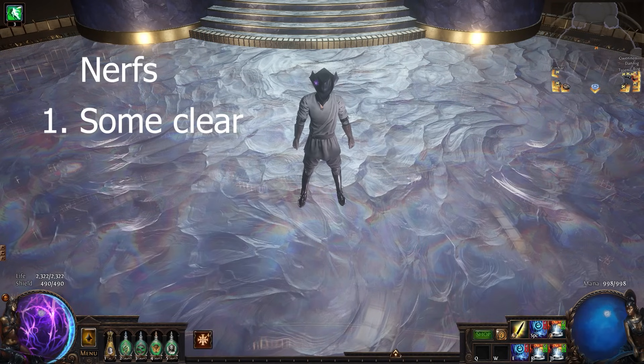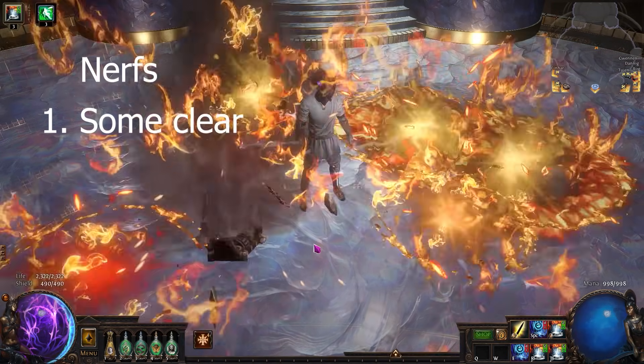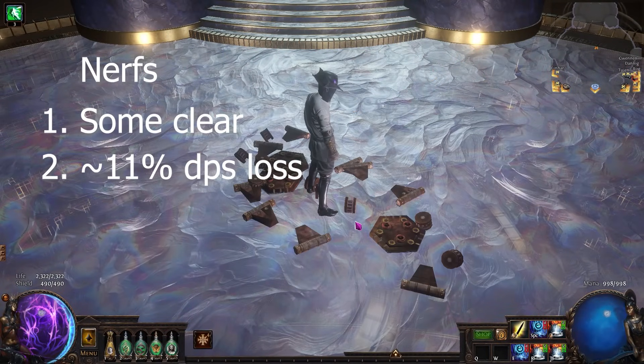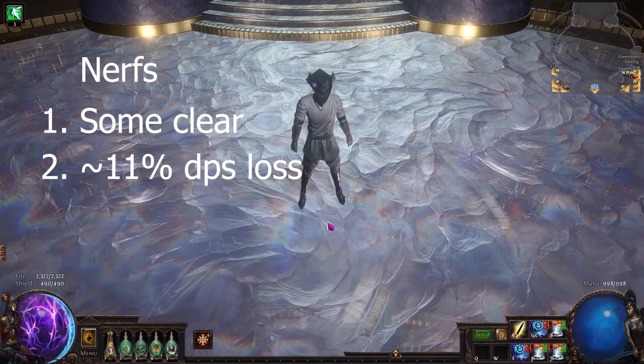This is still about 50% more than the normal Explosive Trap gem, so the mapping experience is considerably better, but it's not as good as it was. For most mapping situations, this ends up being about an 11% DPS loss because of the reduction in overlaps, counterbalanced by the increase in base fizz. That leads to nerf number 2: an approximate 11% DPS loss for worst-case scenarios. So anywhere you're in an open area, like preloading on Uber Shaper or Sirius, it's going to be about an 11% DPS loss because you've lost around 23% of the overlaps, slightly offset by the 12% buff in flat damage.